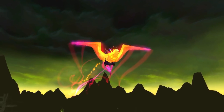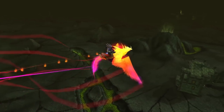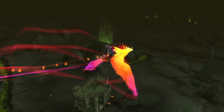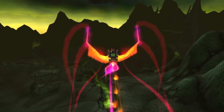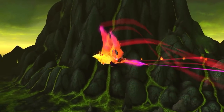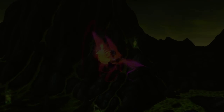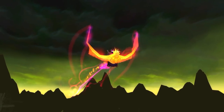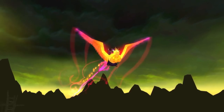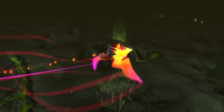Moving on to number two — I know some of you will say this isn't a secret, but it's rare, super rare. We're going to talk about the Ashes of Al'ar. This has a 3% drop chance off of Kael'thas Sunstrider. A lot of people try to get this mount; not a lot of people actually end up getting it. Kael'thas Sunstrider is not the easiest boss — guilds are probably not going to clear him first or second week; it could take a few weeks.